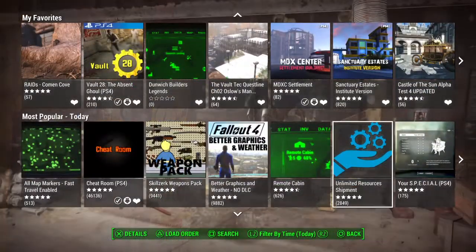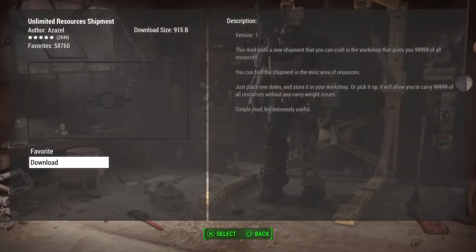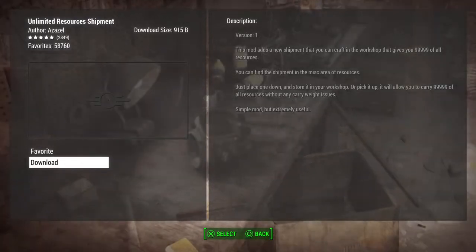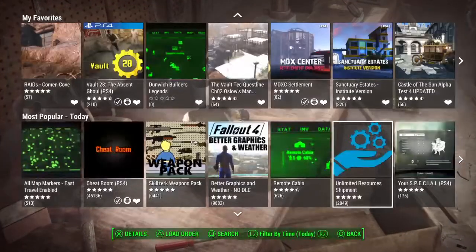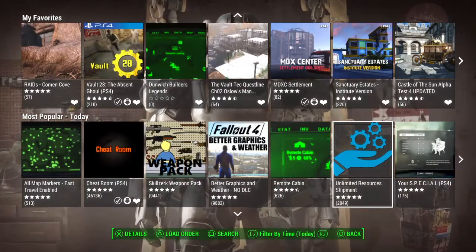If you're thinking 'oh cool, I want to try this one out,' just go down, download, and it will install automatically. Just check if you've got all the DLCs that the mod might need. But if there's nothing listed that needs DLCs, then it's without DLCs and you can download it, it will reinstall, and you can test it out.